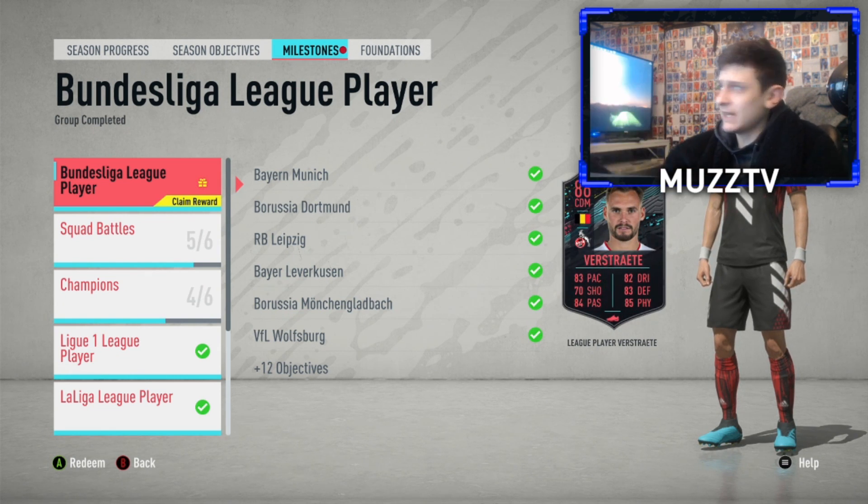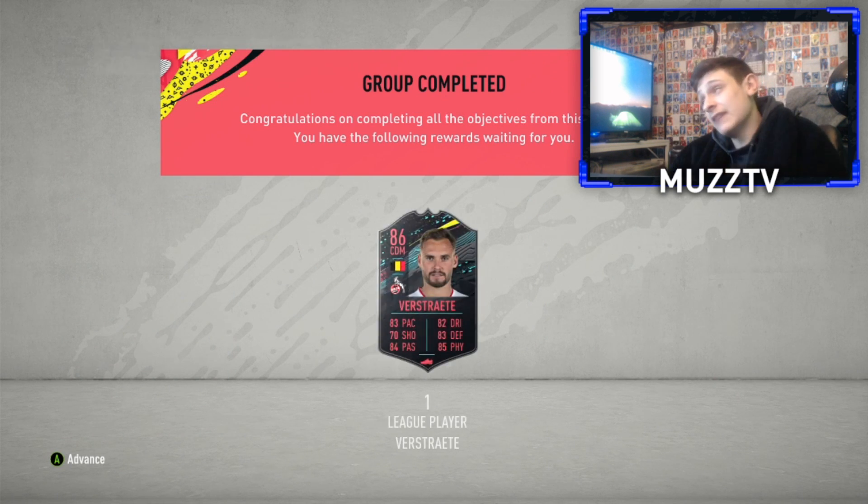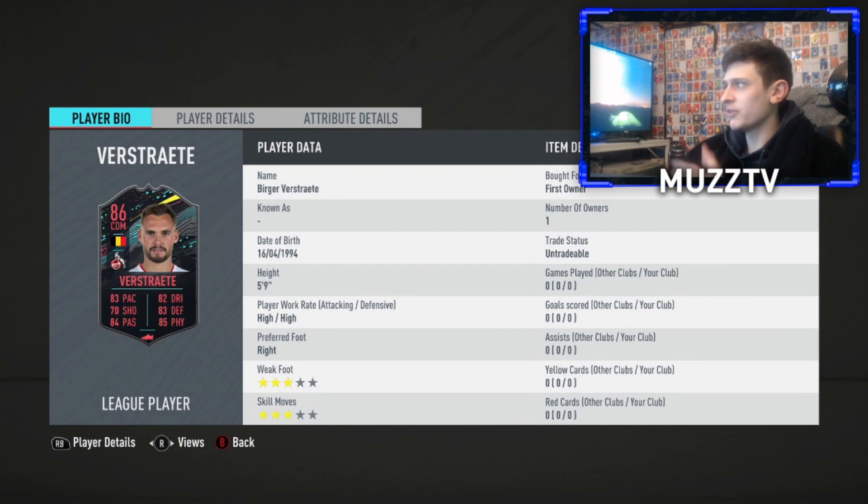It was a horrendous experience, but we finally got him. He's called Verstrate or something. If anyone's Cologne or Belgian, let me know. Let's have a look at his stats — I've not actually looked at his in-game. We'll try him at CDM and we'll try him at centre mid as well.